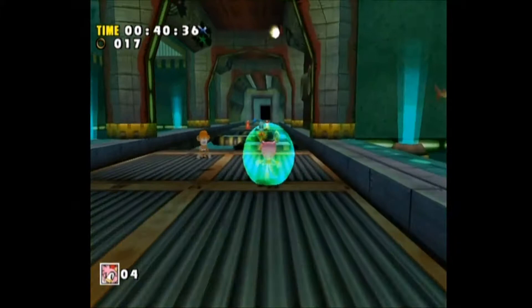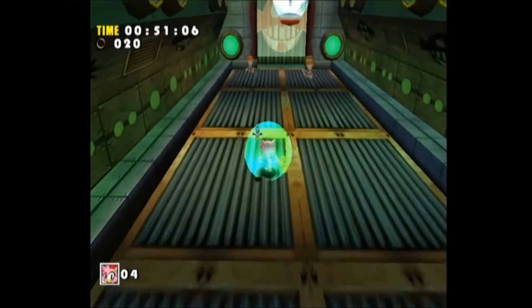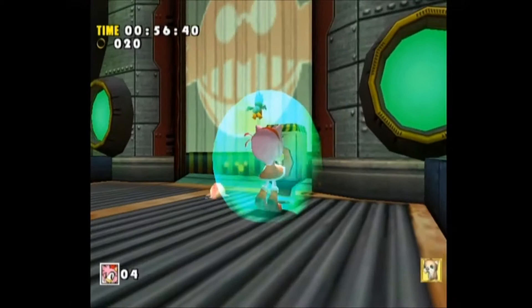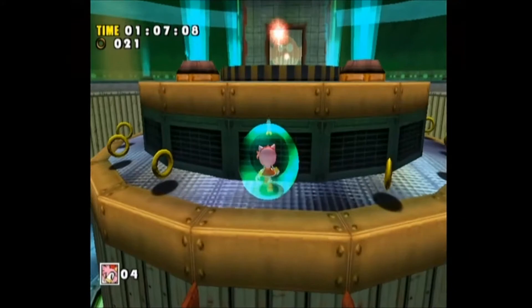Despite the fact that we are on board the Egg Carrier, there are Eggman robots all over the place. Considering the fact that we have escaped from our cell thanks to E-102 Gamma, we're not where we're supposed to be according to Eggman. And Zero is trying to capture Amy and the Flicky so that we can be returned to our cell.